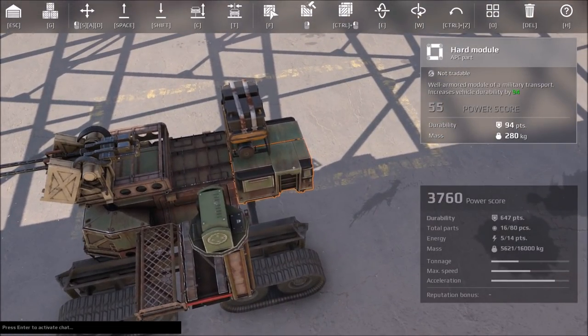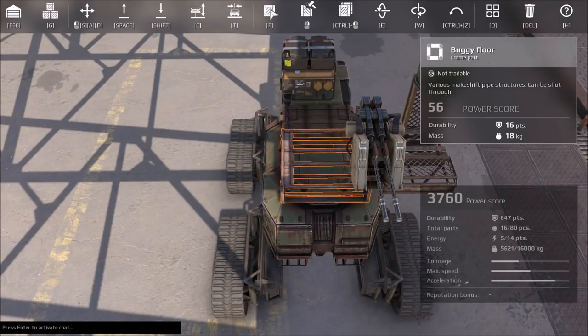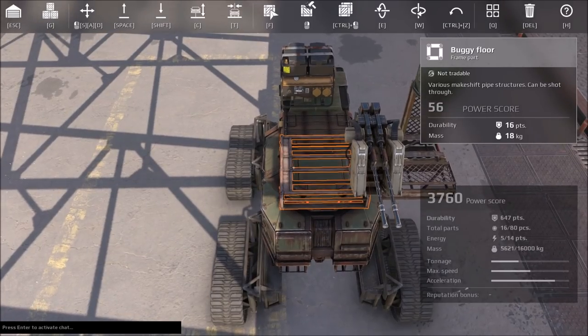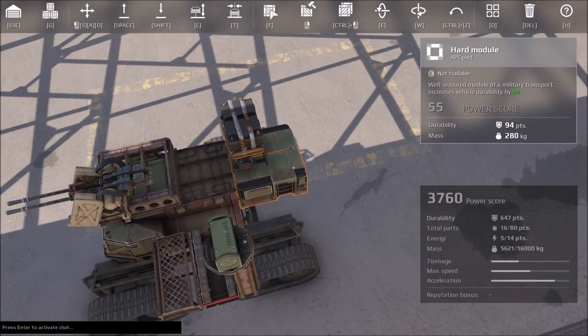Even this hard module — Steppenwolf — is only 94 durability, and it's 280 mass. So that's 55 power score. This is 56 power score. But the difference is this technically has a lot more durability, and it's way lighter — just tremendously lighter.